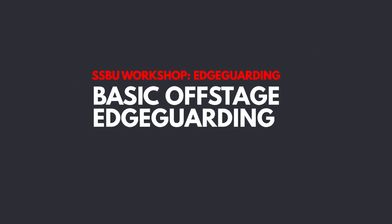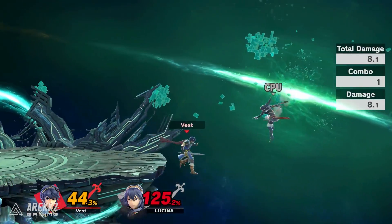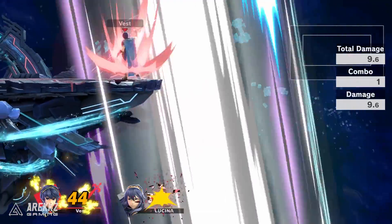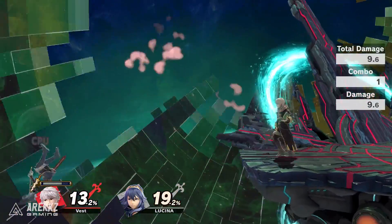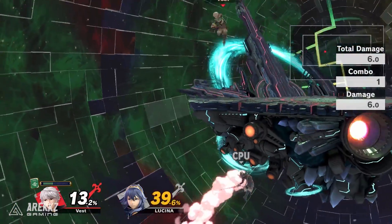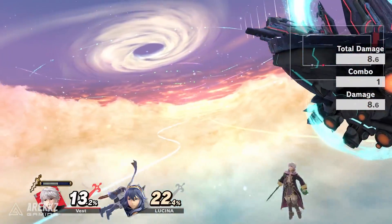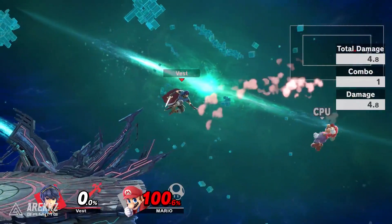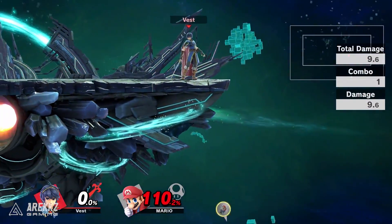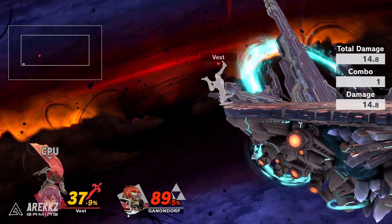So let's talk about offstage edgeguarding. Offstage edgeguarding is when you chase your opponent off of the stage in an attempt to stop them from recovering. For example, using one of your aerial attacks to launch your enemy even further away from the stage, which can make it almost impossible for them to recover if not KO them outright. The quicker and more space an aerial attack covers, the better — a good example being Marth's forward air. Even if your enemy moves out of the way or uses an air dodge to avoid it, if you are far out enough, there is still a good chance they won't make it back on stage.